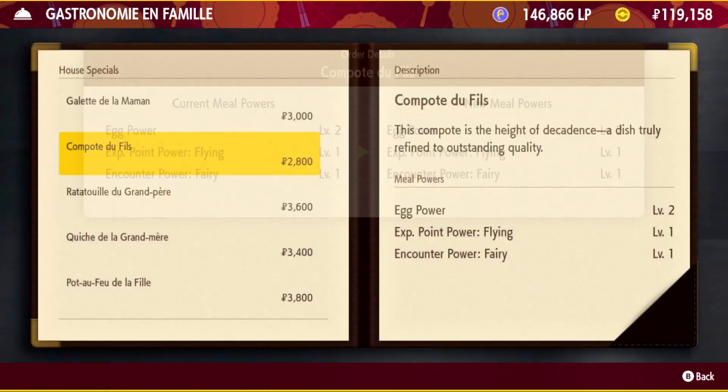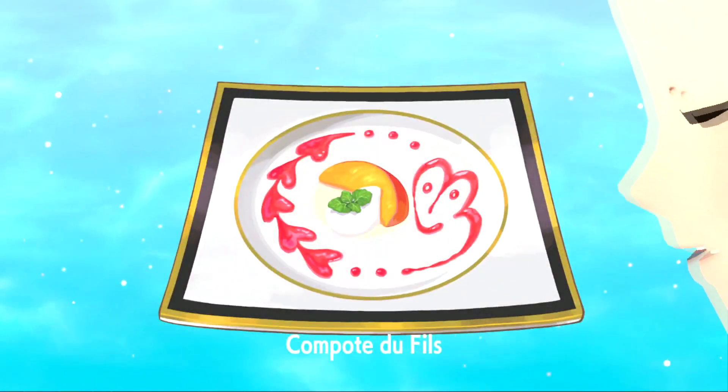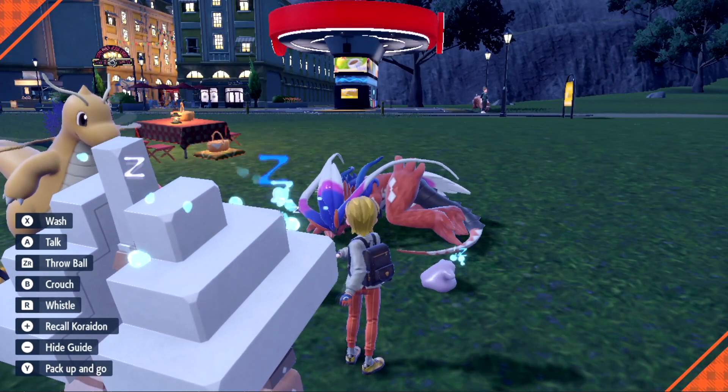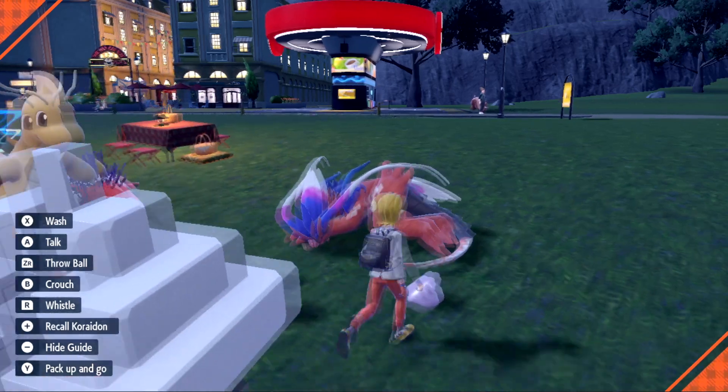It's going to help eggs just show up faster. So what I'm going to do is start my picnic and then wait 10 minutes and see what I get. It's been about 10 minutes — let's take a look at the basket and see what we got.